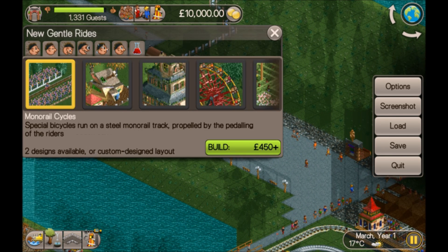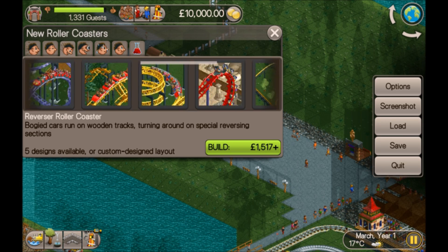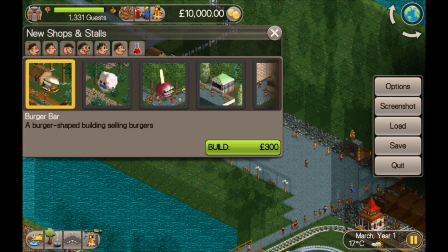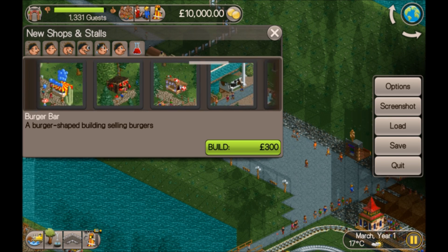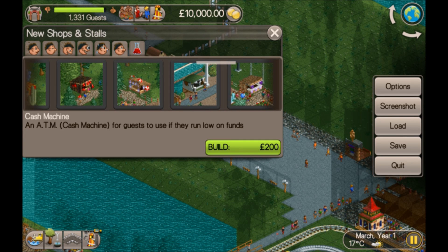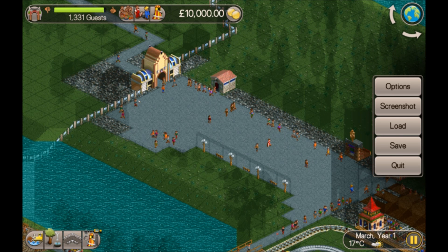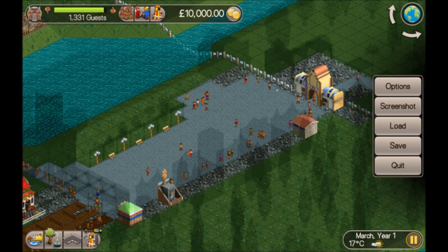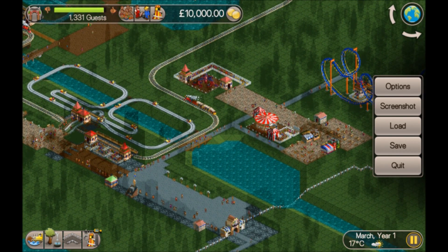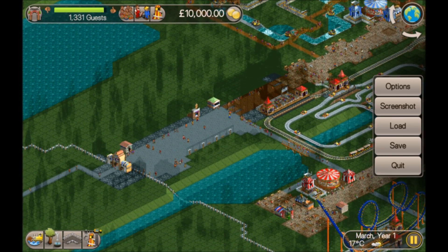We've got some transport rides to begin with, loads of gentle rides, loads of coasters, loads of thrill rides, loads of water rides, plenty of shops, and a cash point — that'll be handy. For research I'll just put it onto maximum and leave it, because there's nothing really that I need. We've got more than what we could probably use; we could switch research off but we'll just see what unlocks.